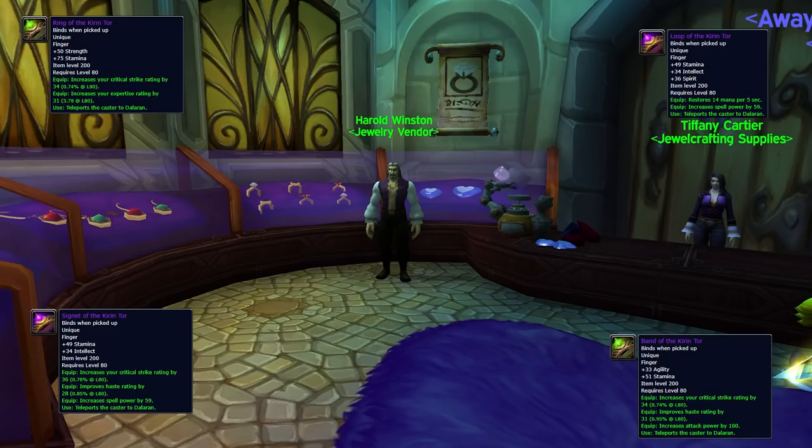I've put the Ring of the Kirin Tor at this point in the list because not only is it very expensive and requires you to be level 80, but it is very much a quality of life feature rather than a strict requirement. Unlike the two previous items, this one is subject to reputation discounts. The reputation in question is for the Kirin Tor — the mages of Dalaran — and if you get it to exalted you can get this ring as cheap as 6800 gold, which is quite a substantial saving, bringing the ring and the two previous items to a total of 8800 gold.